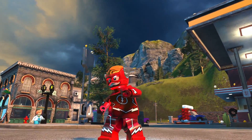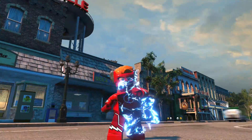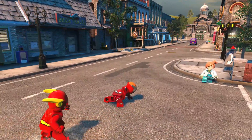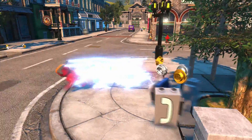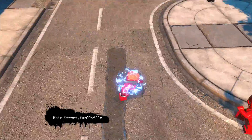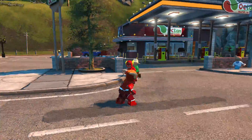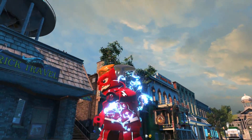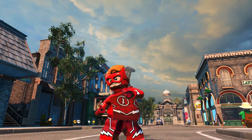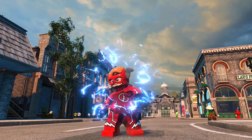He was on Young Justice, so that's obviously a huge part of it too — I think that show is very much beloved. He can lock on to things and just run at and attack them, which is a really cool feature. And this will actually shatter glass — they've got those glass-shattering sonar attacks. So that is Wally West, that's how you unlock him, and that is what he does. He looks awesome and I hope you guys enjoyed!